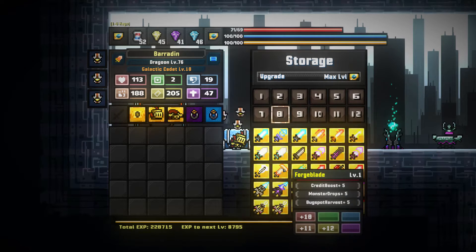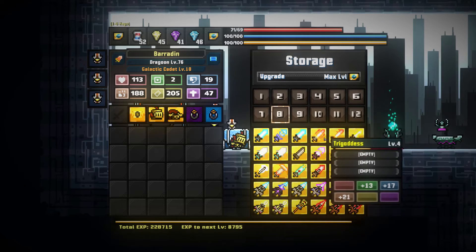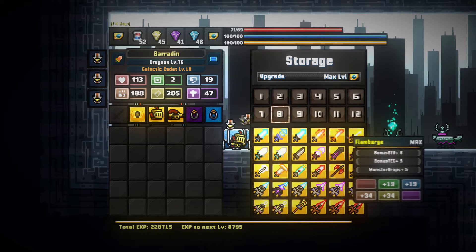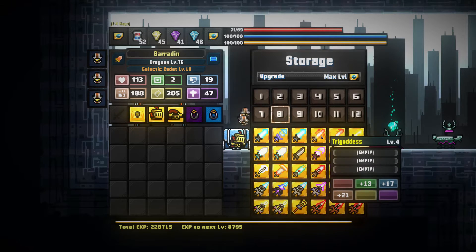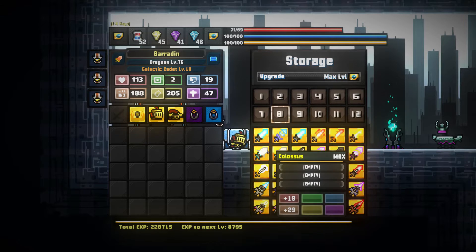If I put this back in - this forge blade, this thing that's given me so much benefit - you can see here every single weapon except the ones I've already upgraded is at max rank, every single one, including this one weirdly because I've used the factor toll a little bit in between.